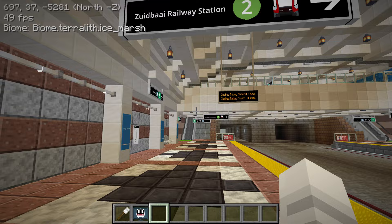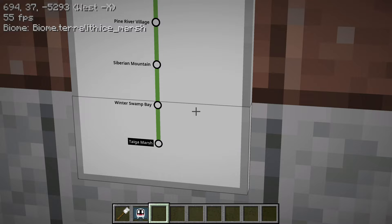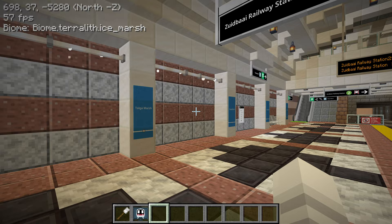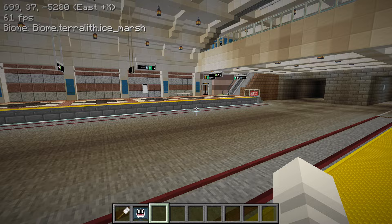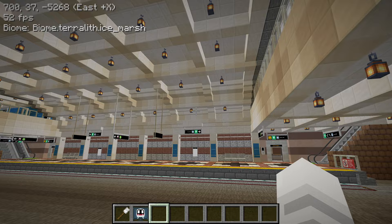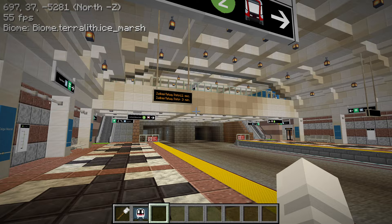Wait, I wasn't at this station — I must have been at Winter Swamp Bay. It just looked really similar at the exit. I must have confused myself. This actually reminds me of Pioneer Square Station in Seattle — just the design of the walls, the curved roof, and the two sides.